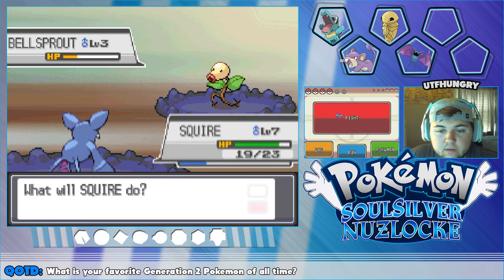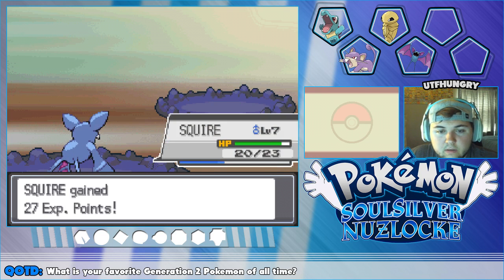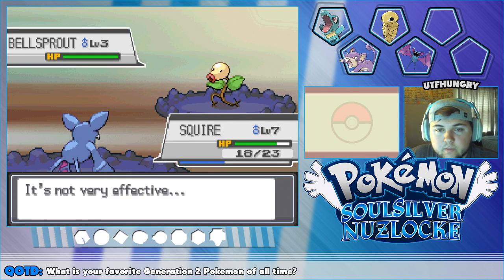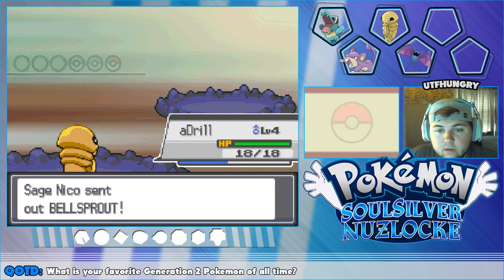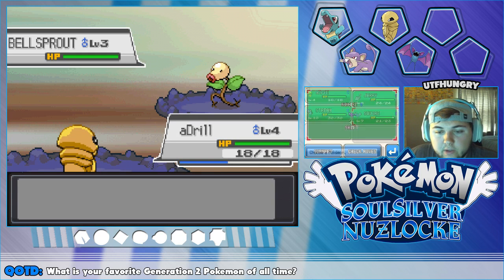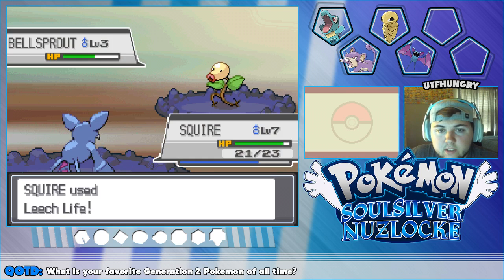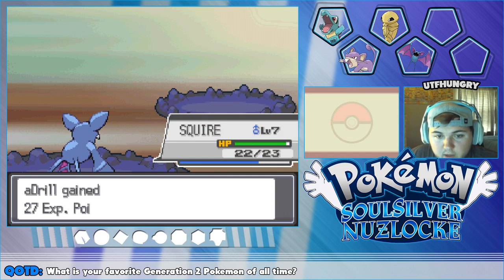I thought this thing was confused from Supersonic — come on! What the heck, I should have changed. Supersonic eventually... there we go. First time they've hurt themselves, finally! Oh, a critical hit — alright, there we go! We'll switch back into Drill one more time, then Squire can finish off this battle since it's very close to a new level. Using Supersonic again, hurting itself with Leech Life — and there we go!